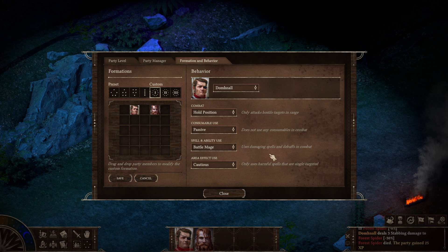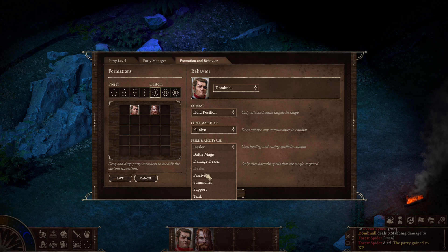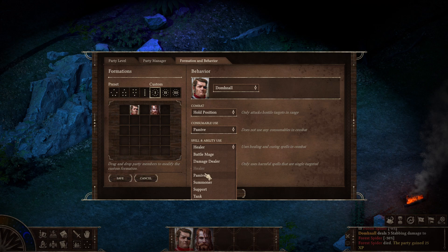Same with spell and ability use. Battle Mage uses damaging spells and debuffs in combat. Damage Dealer uses offensive abilities in combat. Healer uses healing and curing spells in combat. Passive doesn't use any spells. Summoner summons creatures and buffs them in combat. Support uses healing and buffing spells in combat. And Tank uses defensive abilities in combat. I'd rather retain control over that. Then Area Effect Use — Cautious only uses harmful spells that are single targeted, and Reckless uses all harmful spells in combat at the risk of harming neutral and friendly creatures.